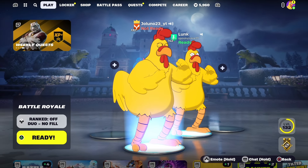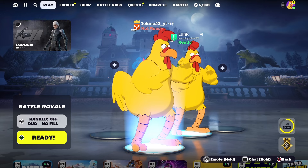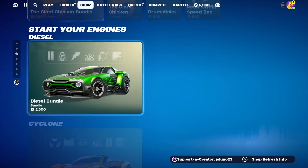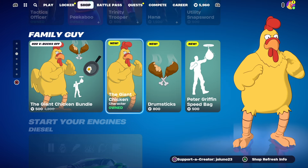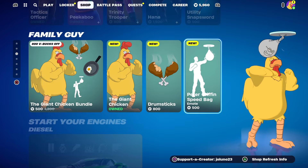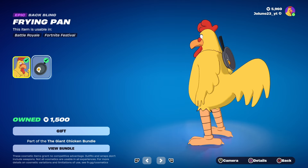What's going on everybody, welcome back to the channel. Today me and Luke are going to be playing with the brand new big chicken skin in Fortnite. This is the famous — or infamous — chicken from Family Guy that him and Peter Griffin would always get into fights with. We got the Giant Chicken skin, the Drumsticks pickaxe, and we got the Peter Griffin Speed Bag emote.